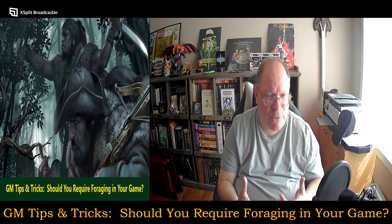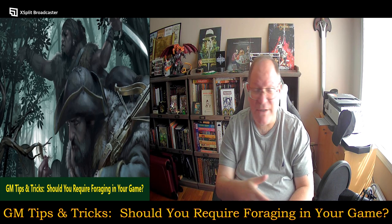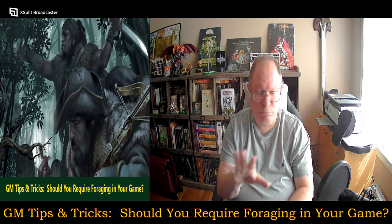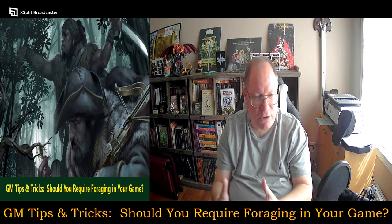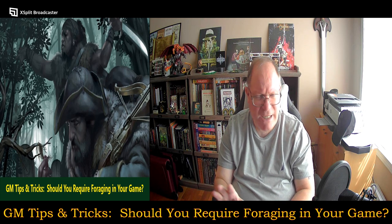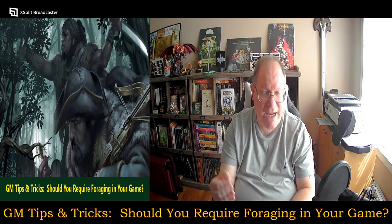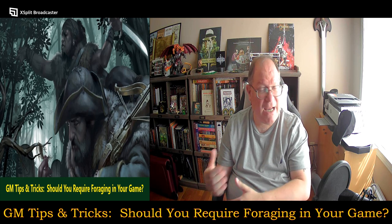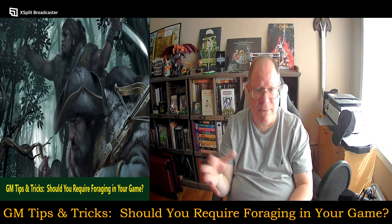There are many different ways as a game master you can handle this. One way is that you just hand-wave it — you say, 'Oh yeah, you just find whatever you're looking for' — which I would not recommend. You can roll on various random tables and say, 'All right, you find this, this, and this.' Or you can have the player characters make skill checks using appropriate skills — maybe they have background skills in hunting or even foraging specifically — and if they're successful, they find whatever they're looking for.